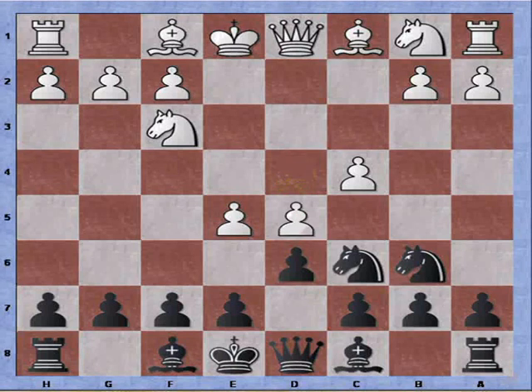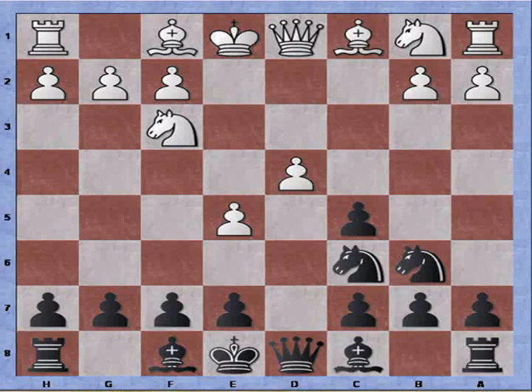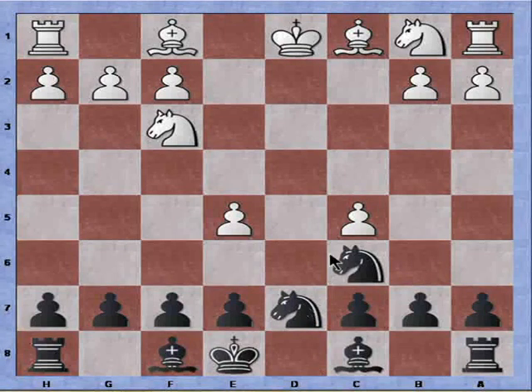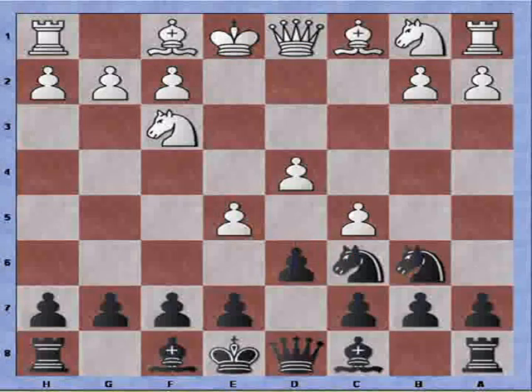White plays c4. I retreat the knight to b6, and now the knights are in a position common in the Alekhine with knights on the c and b file. If d5 is played, I can grab the pawn, so white cannot continue his pawn push indefinitely. If instead c5 is played, I can take the pawn — pawn recaptures, queen takes queen, king recaptures, and then knight to d7 attacks both pawns. White has lost castling privileges, so the knights are relatively safe and there can't be any more pawn pushes.